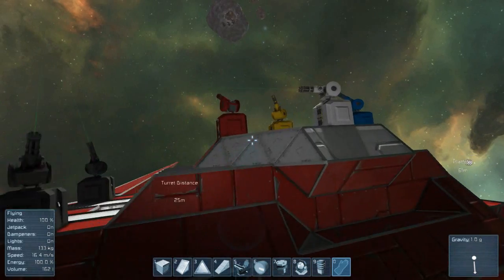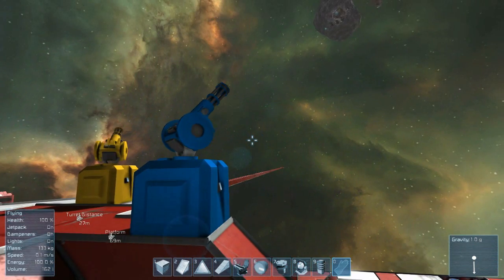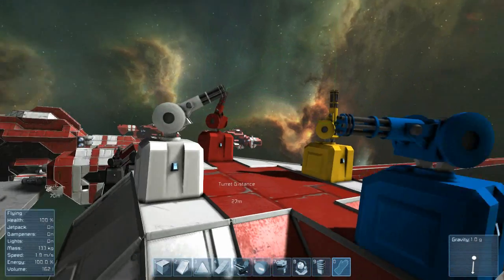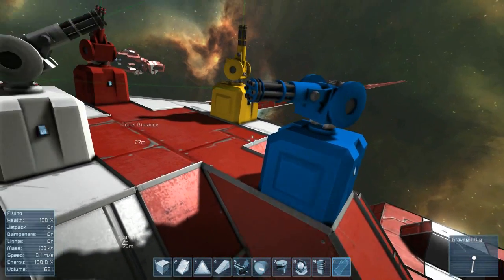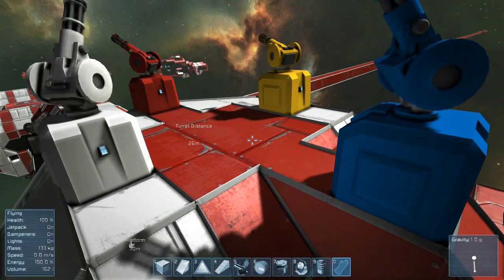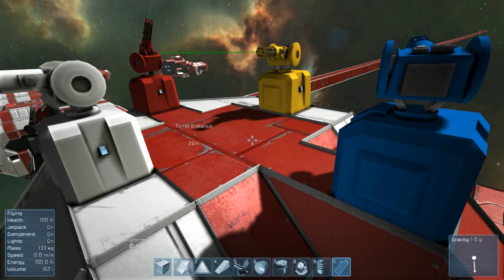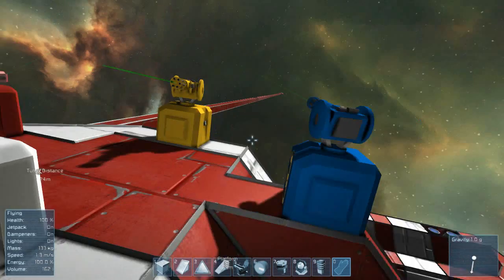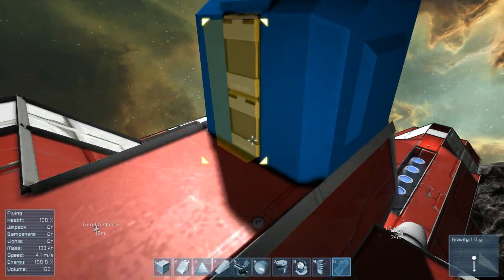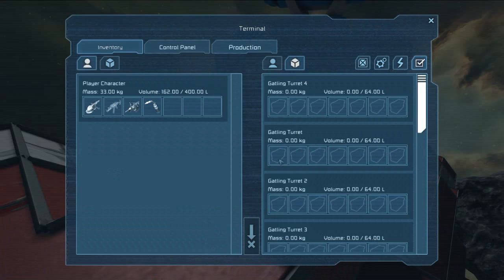So this is the automated turret. Please note that they've only added the Gatling turrets and the interior turrets — the missile turrets do not function just yet. But nonetheless, these are cool enough on their own. You can actually color them which is really nice. I quite like that they're now allowing us to color a lot more things. I kind of wish that we could color refineries and whatnot. These have a variable range and they do have a conveyor system down the bottom that can allow them to be connected up to a conveyor system.